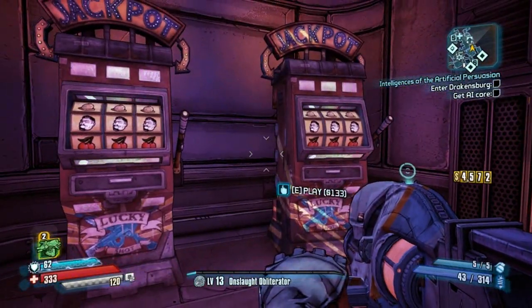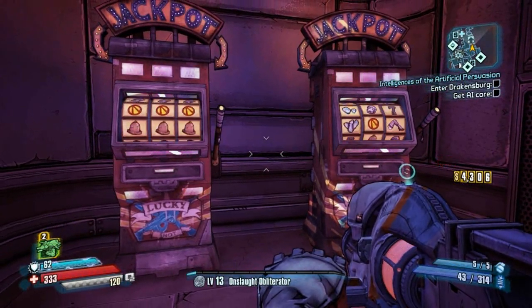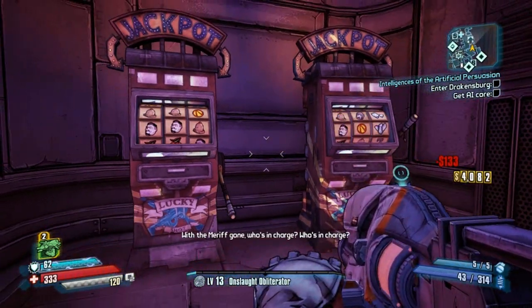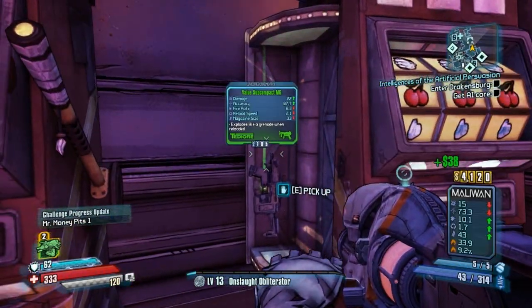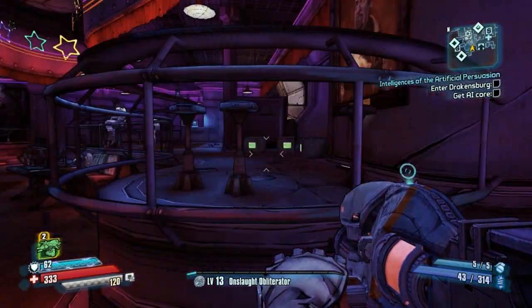And then finally you've got the Jackpot challenge, which is to get three vault symbols — or three of something, I've forgotten the other one. But yeah, it's essentially luck, pretty self-explanatory. I have a lot more luck with the left jackpot machine. Anyway, that's all the challenges for Concordia. I hope this helps, and thank you for watching.